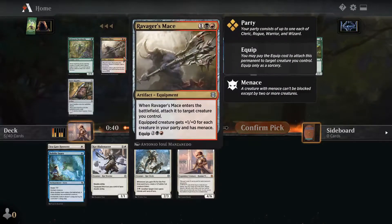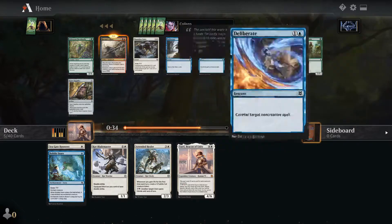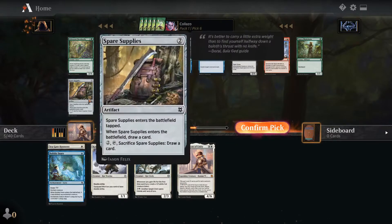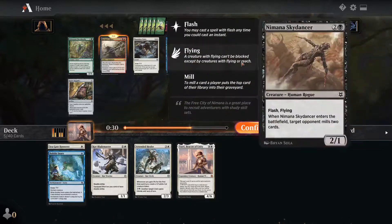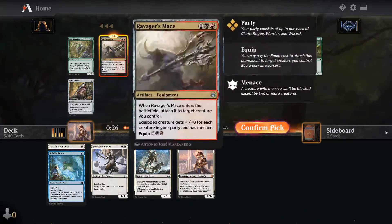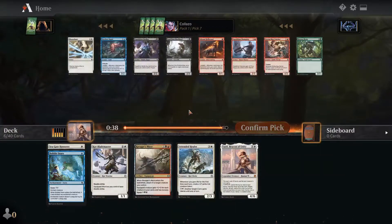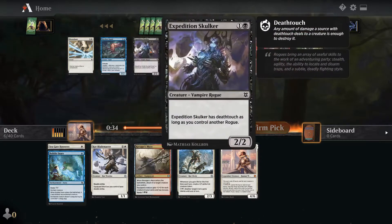Horn Beetle, Ravager's Mace — this card's really good and party-themed. Really like Blight Blade too, that card kills just everything. Dauntless Unity is great as well. We'll take the Blight Blade. We're just party-friendly right now — that's where the deck is headed.